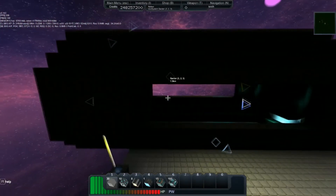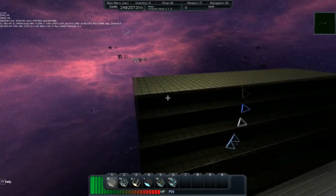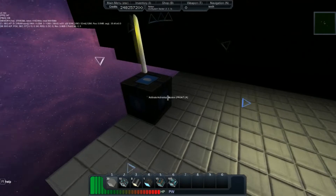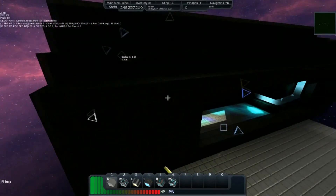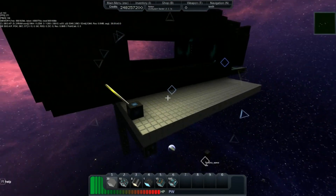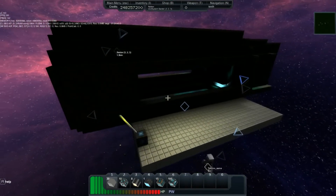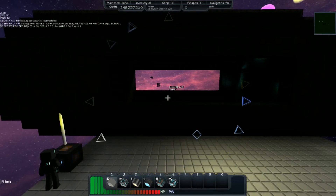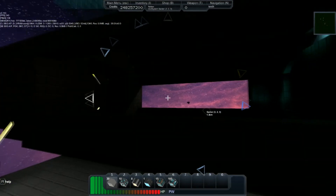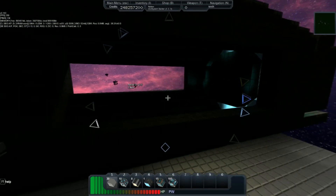We've got this giant cylinder — well, roughly a cylinder — and an activation block over here. I'll show you how it's all hooked up in just a second, but if you want to go ahead and click it you can, and hopefully it should work. There we go.